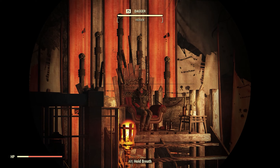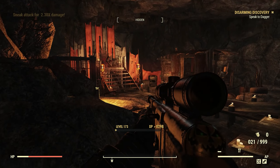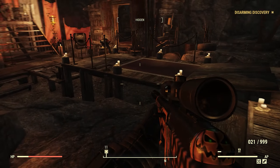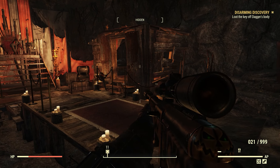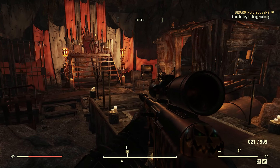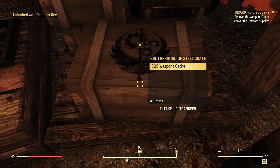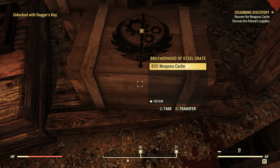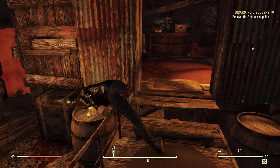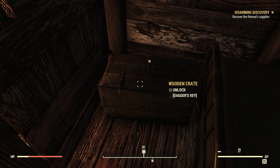Once you enter Dagger's throne room, Dagger will be sitting on the throne surrounded by two of her lieutenants. There is some dialogue here, but you can bypass the small talk and go right to the kills. Once you've gotten rid of all the Blood Eagles, you'll want to collect the Brotherhood of Steel cash located here and collect the retreat supply crate located here as well.